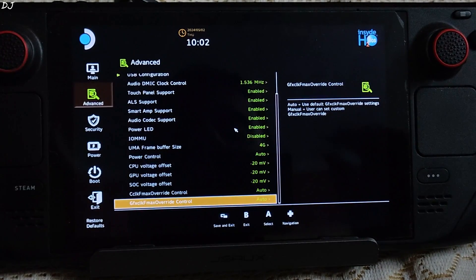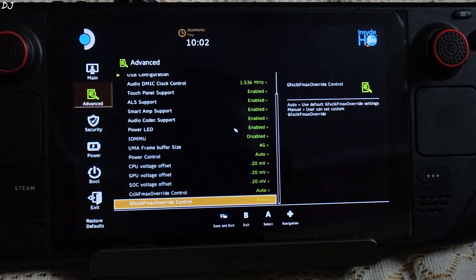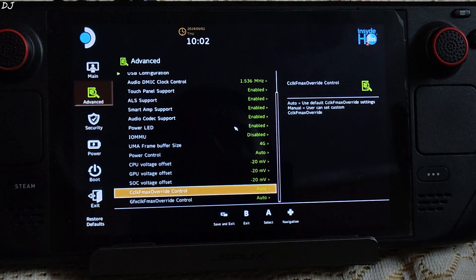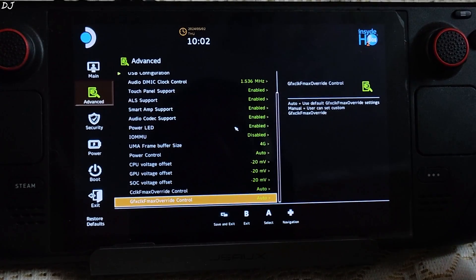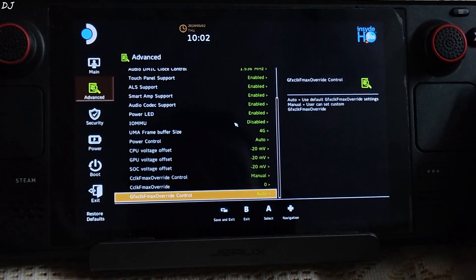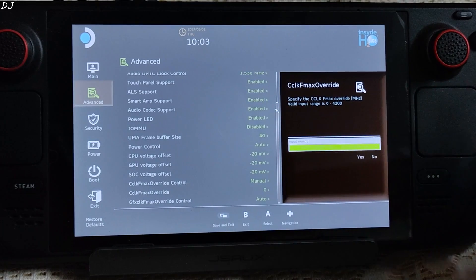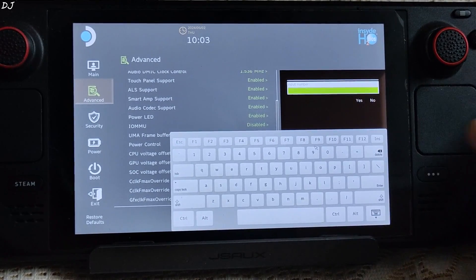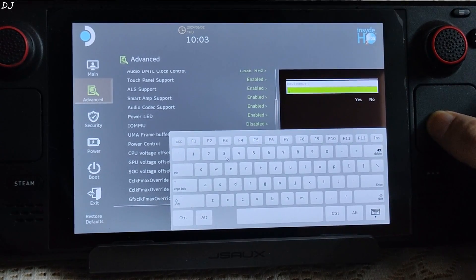It seems we can overclock not only the GPU but also the CPU. I have undervolted the Steam Deck's processor using modest values — 20mV for CPU, GPU, and SOC voltage offsets. The maximum clock speed for the Steam Deck's CPU is 3.5 GHz and for its GPU it's 1.6 GHz. First I'll access the CPU clock speed. Set CCL to Manual instead of Auto, then select 'CCL FK Max Override' — the valid input range is 0 to 4200 MHz. I will overclock the CPU by 400 MHz, entering a value of 3900 MHz.